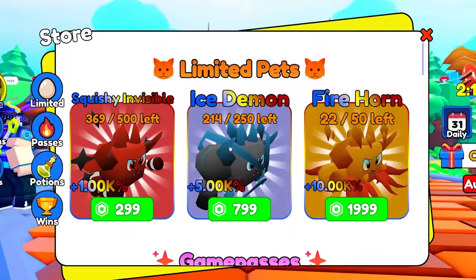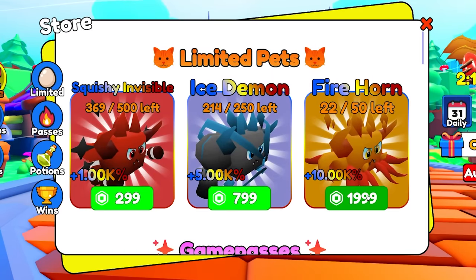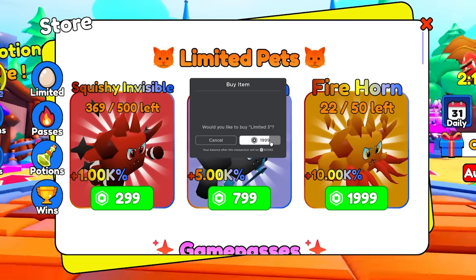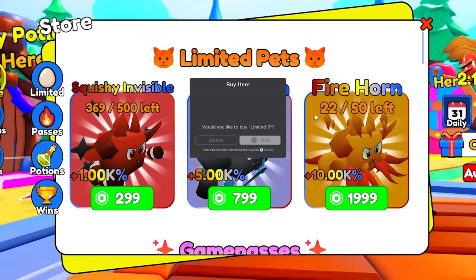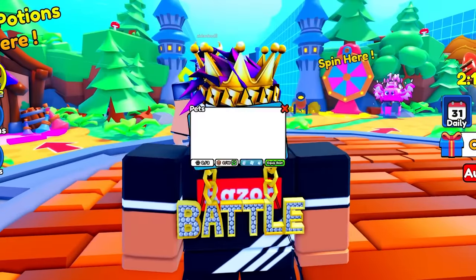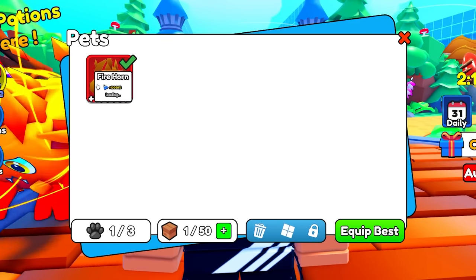Today we're in a swimming simulator, and there's this very expensive pet at 2,000 robux — it's the best pet in the game. I'll buy it and we're gonna become the fastest swimmer ever. So let's buy it for 2,000 robux. There we go. It's called the Fire Horn and it's a limited amount — you can only get a certain number. Let's go check it out guys. There it is. It actually looks really cool.